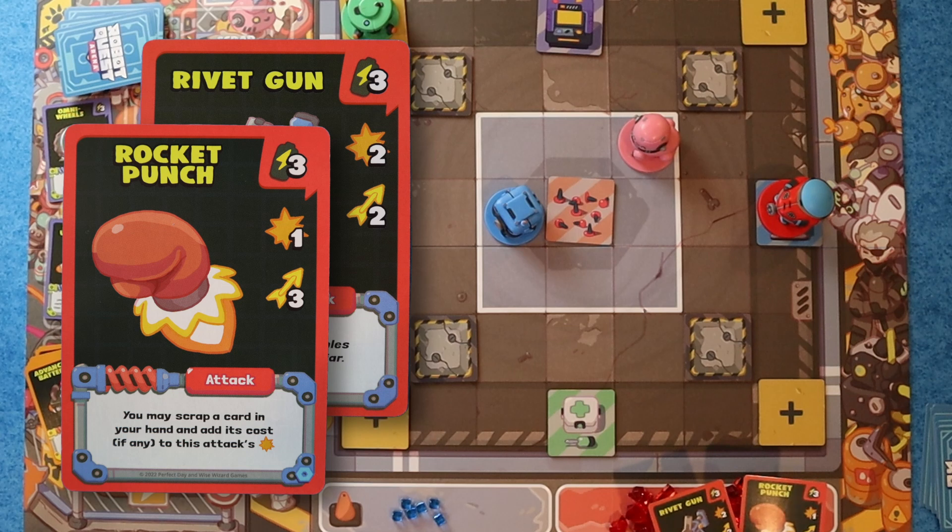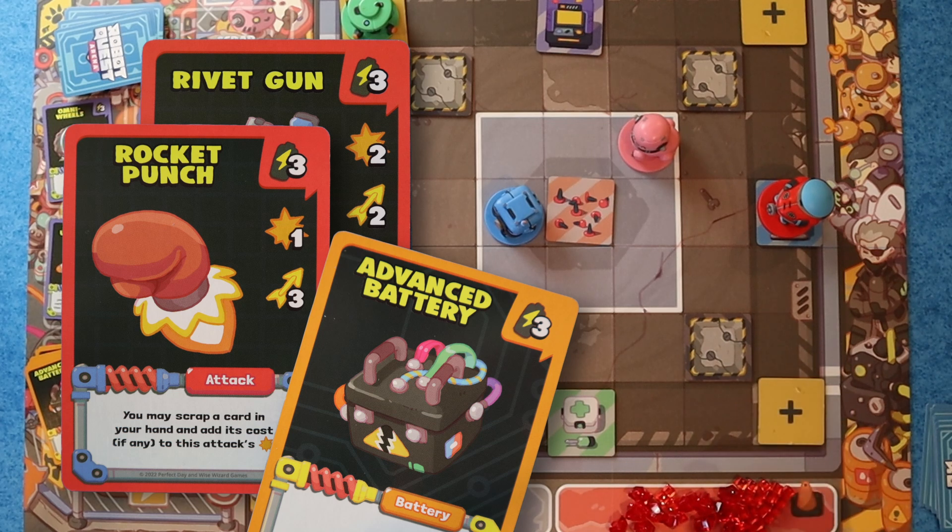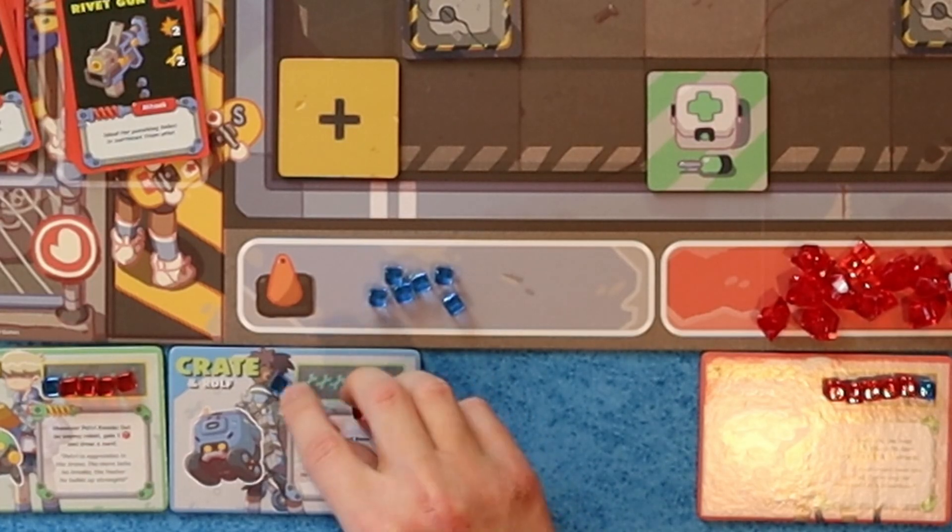Rocket Punch and Rivet Gun. Are you going to scrap a card for Rocket Punch? You're going to discard your Advanced Battery. Because Krayt has seven health, that would be six damage. Let's get Krayt down to six damage. Bold move. So you're doing six damage to me? Yep. Six victory points — that's not bad. She takes my health as victory points.